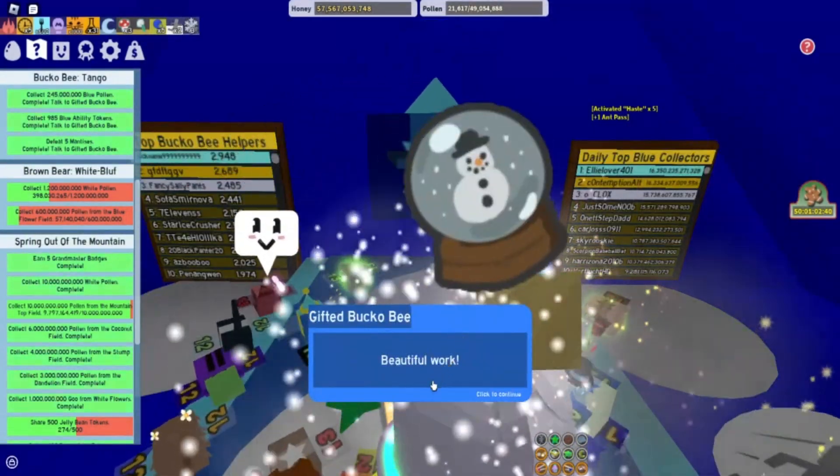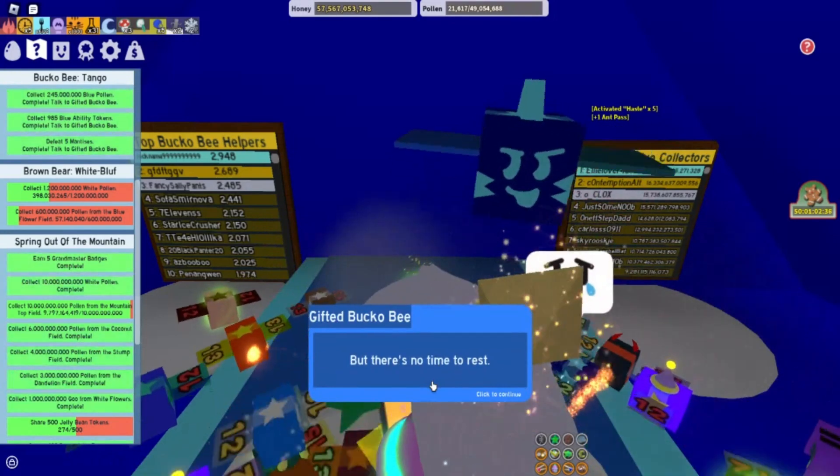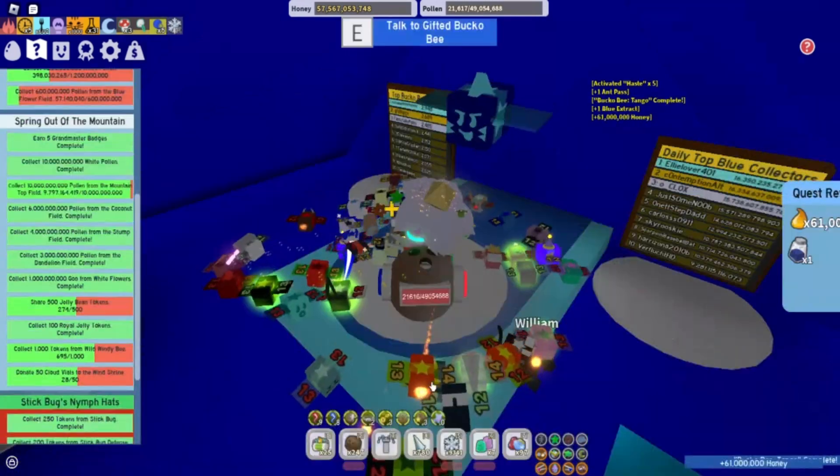So let's talk to Gifted Bucko Bee. He says: 'Beautiful work. You've earned yourself a red extract, but there's no time to rest. Blue bees are constantly working, striving. That's what gives us an edge over the red bees. Keep moving forward into the blue.'